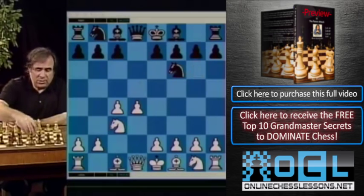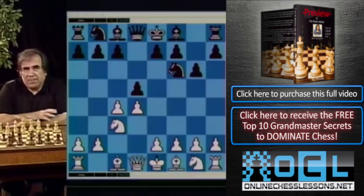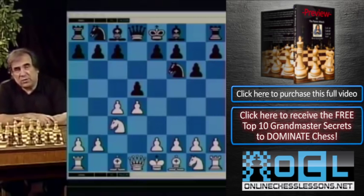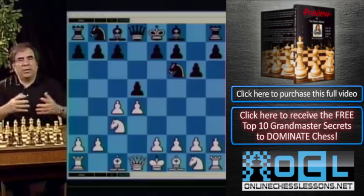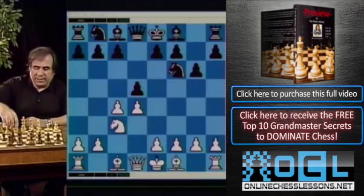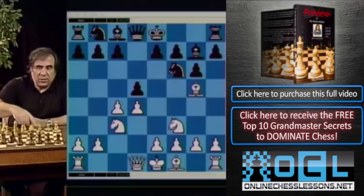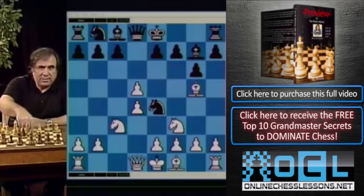As for white, if you play d4, knight f6, c4, g6, knight c3, d5 — the simple variation I would recommend, one you can learn within minutes — that will be knight f3, bishop g7, and bishop g5. Now you're threatening bishop takes f6, followed by c takes d, and after knight e4, c takes d, knight takes g5, knight takes g5.